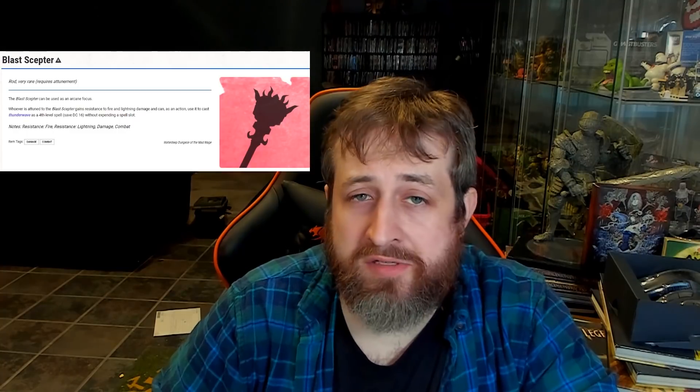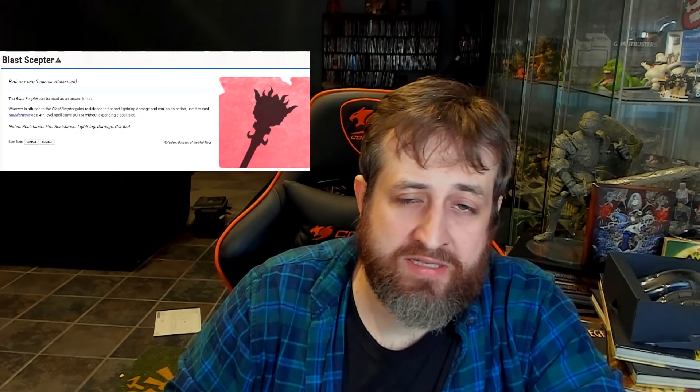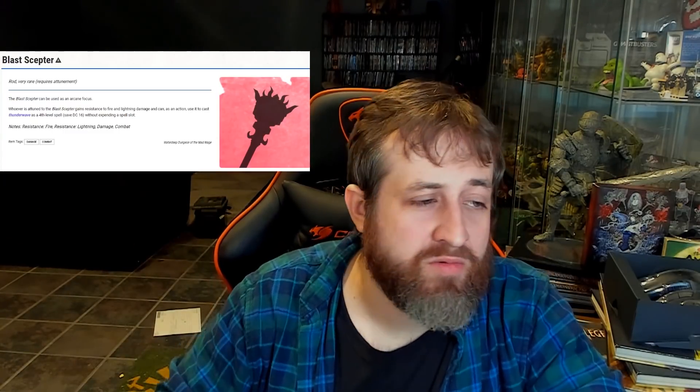Number 9 is the Blast Scepter. I've talked about this one in the past, but it's here for a reason. This very rare attunement magic item is found in the Waterdeep: Dungeon of the Mad Mage adventure, and it can be used as an arcane focus. While attuned to it, you get resistance to fire and lightning damage - two of the most common damage types - typically in spell form. And as an action, you can use it to cast Thunder Wave at 4th level with a set DC of 16 without expending a spell slot. So it's free AoE damage that's significant at 4th level that you can just do every turn. It still gives you your bonus action to do Artificer things, as well as reactions.